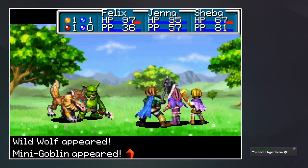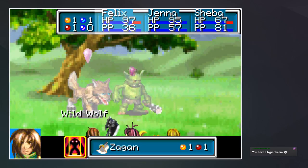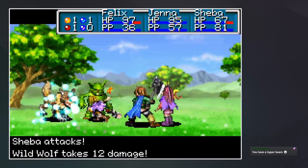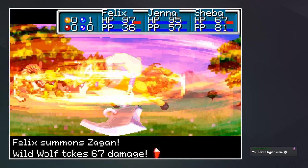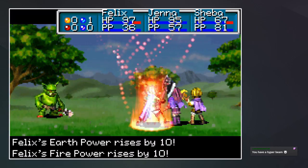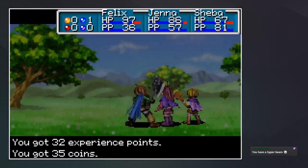Do you have Hyper Beam? Well, I have djinn that can do a lot of damage. Let's summon Sagan on these guys, and you guys can just regularly attack I guess. Somehow the mini goblin lives — okay, there he goes now.